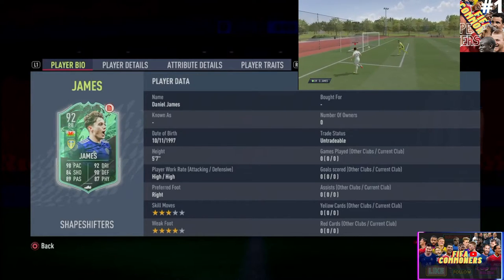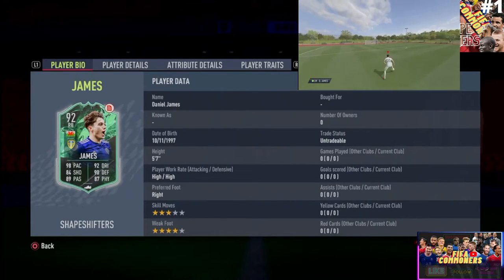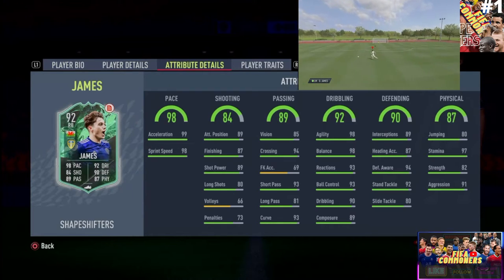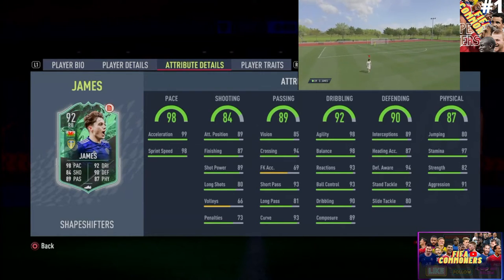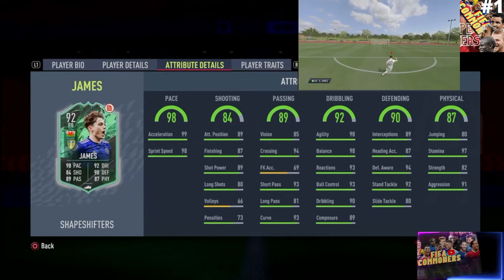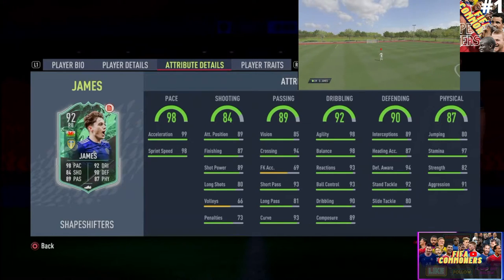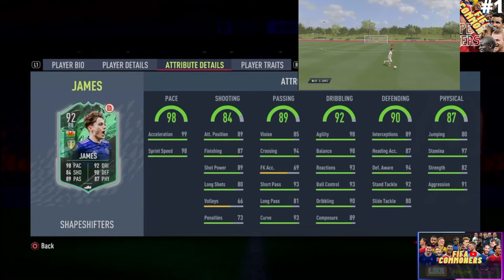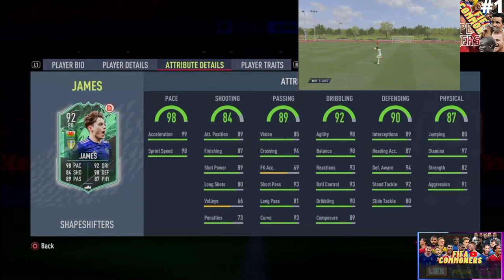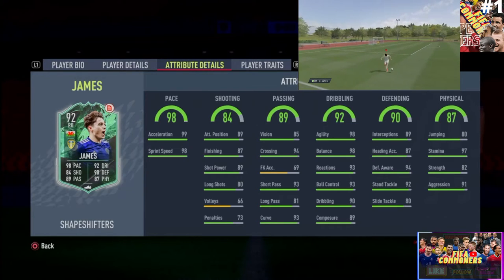He is right footed. Checking his skill moves and weak foot — he's actually four-star/four-star, not three-star/four-star as shown on screen. Esports found a way to butcher that, but we move on. His player attributes are looking insane. The pace is untouchable — forget about it. The shooting is very good: 89 attack positioning, 89 shot power, and 87 finishing. He won't be the most clinical striker, but he'll be very capable of finishing when in the right position. The passing is also excellent: 85 vision, 93 short pass, and 81 long pass — that's sensational.